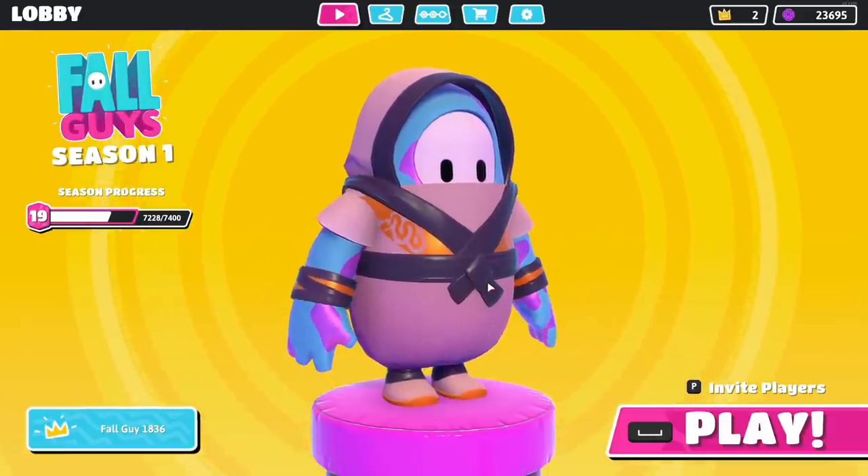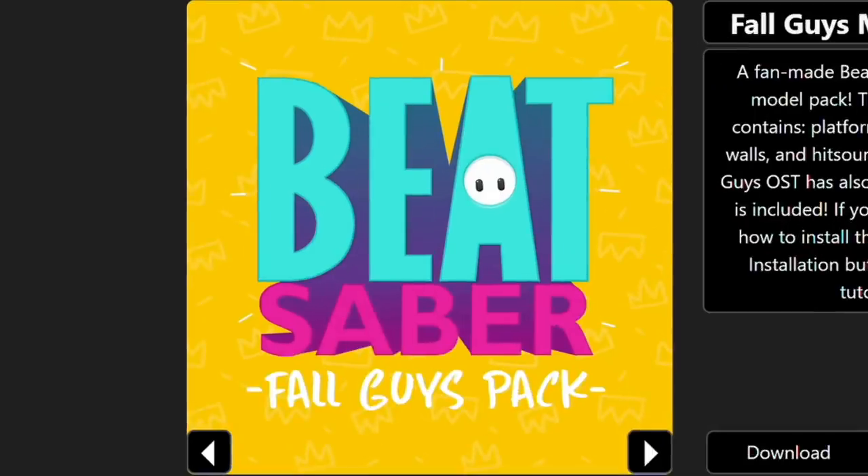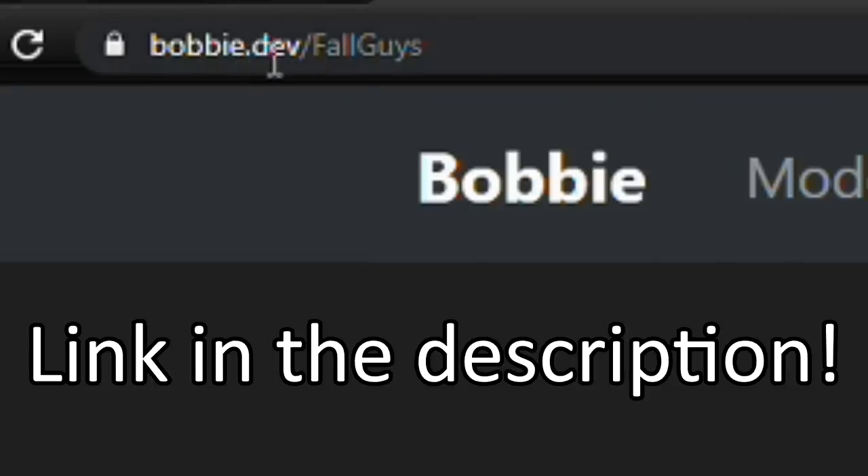Today we're going to be playing Fall Guys in Beat Saber. Starting on August 30th at 12 p.m. PST, 3 p.m. EST, the Fall Guys pack is going to be available for everyone to download over at bobby.dev/fallguys.